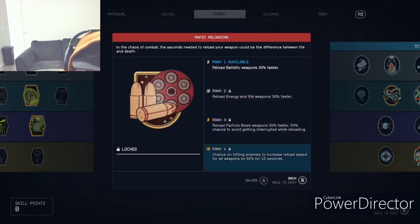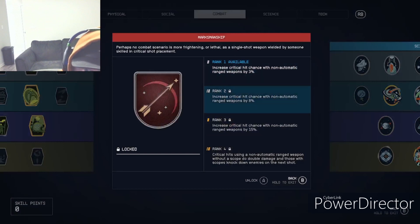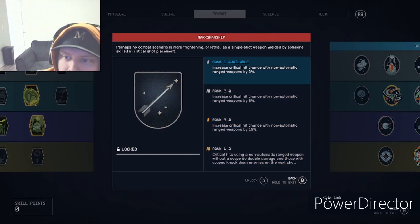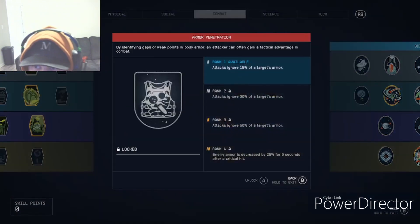Rapid Reloading makes ballistic weapons reload 30% faster — it's all about reloading. I'm mainly showing this because if you haven't spent enough perk points in a category you can't even view these skills. I'm level 115 and have spent a lot of points so I have most of these open.